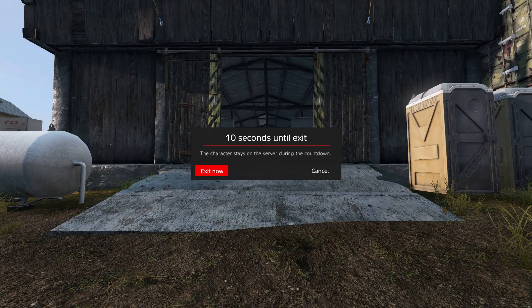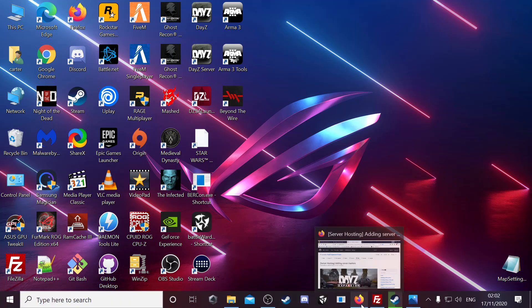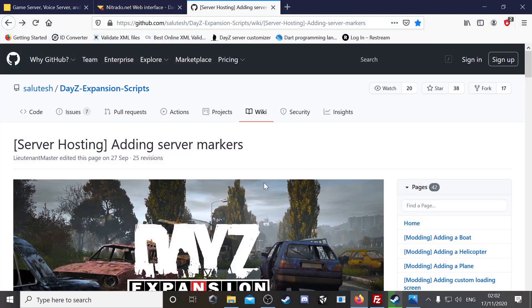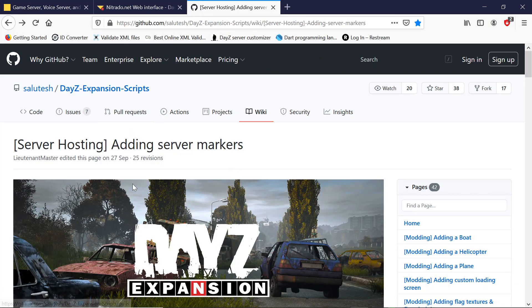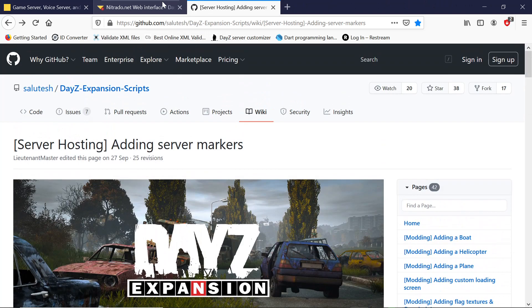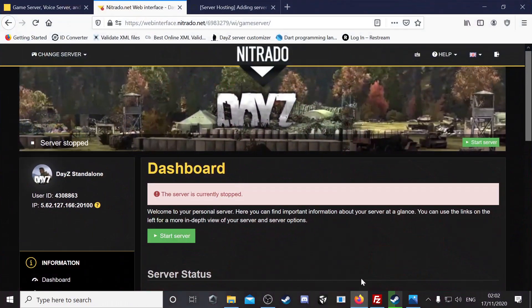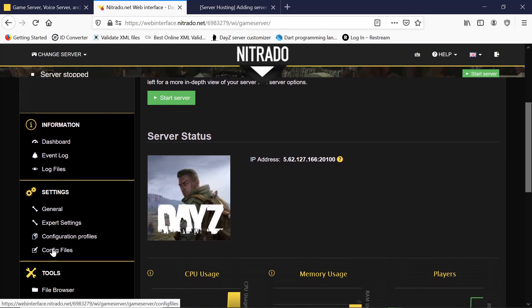We shut the server down. So we've got all our screenshots, we have them stored. We now want to download the map_settings.json so we can edit it. We'll go to that in a minute. Once all coordinates are taken and in our screenshots, we go to our server, make sure it's shut down, and we need to retrieve a file from the server.